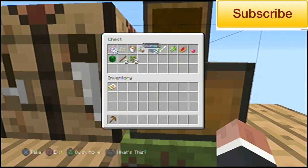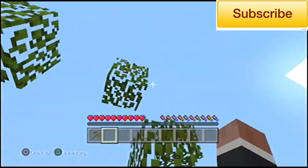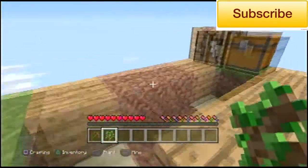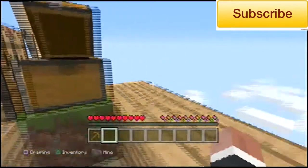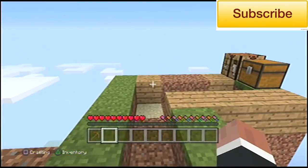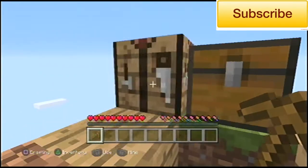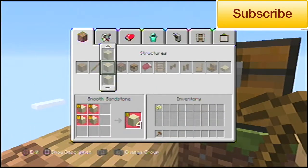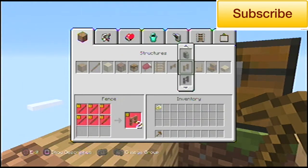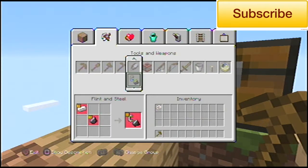I honestly don't know what I'm going to do now because I can't build anything. Another sapling — that's a good thing. I'm going to try to keep these episodes around 8–9 minutes or so. I'm just basically going to keep it simple. I don't know how to make that tree grow faster, but as soon as I get a chance I'm going to get rocking and rolling on this.